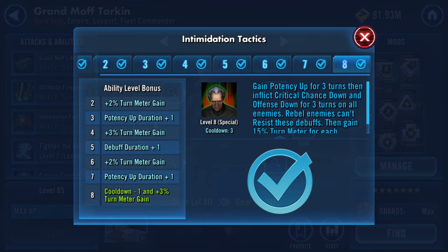Not all characters are stopped potentially at door number one. Some abilities, such as Intimidation Tactics, pass 100% of the time through that first door. If you notice, Intimidation Tactics inflicts Critical Chance Down and Offense Down for three turns — and it does not give a percentage, which means this happens 100% of the time as far as getting through door number one. You'll also notice it says 'Rebel enemies can't resist these debuffs,' which plays into door number three.